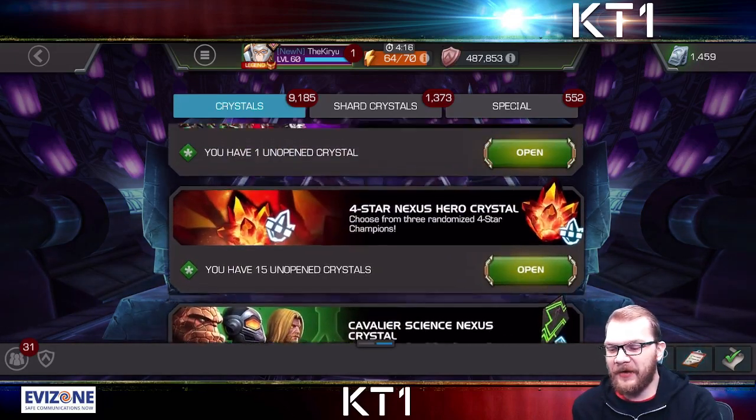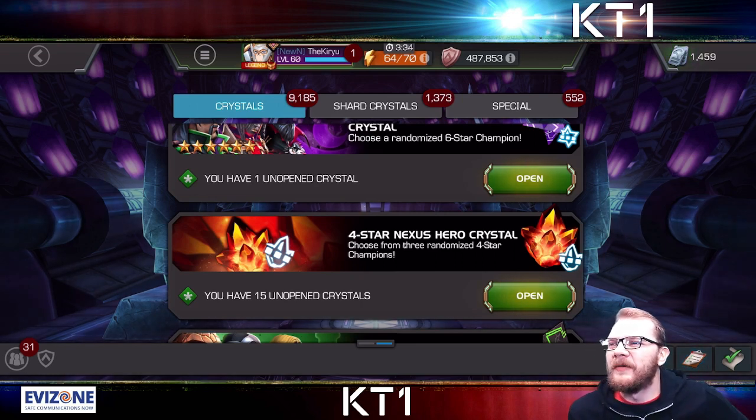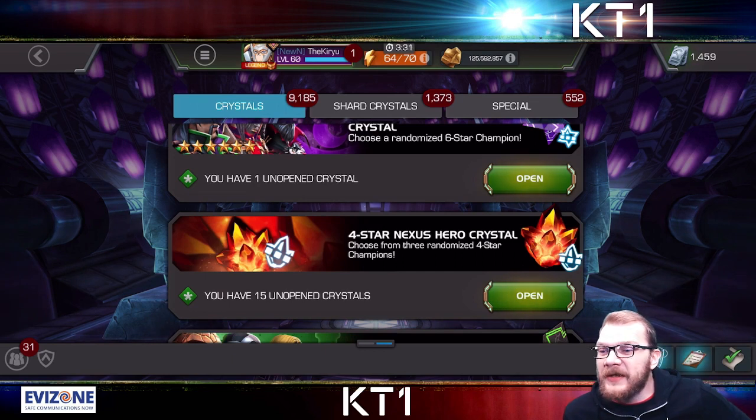I understand that a lot of people will be skeptical when I talk about this subject. I don't personally have ISO or gold problems because I spend some money on the game and I play extremely actively. But even I have noticed a significant drop in my gold stash recently — I went from 190 million down to 125 million, which is a very meaningful drop. I could rectify that by going through my crystal stash and selling off ISO, but let's move on.